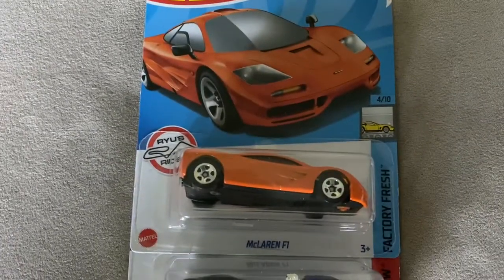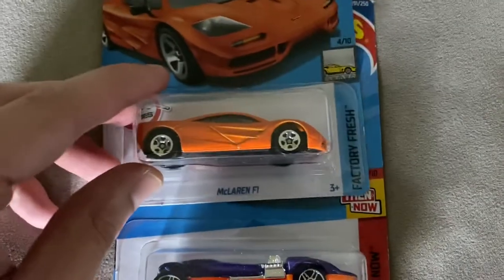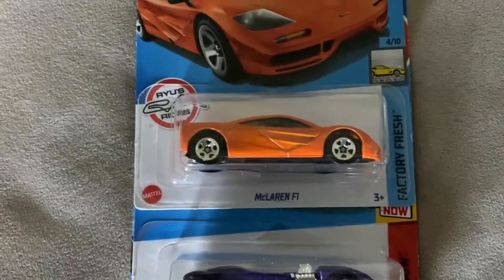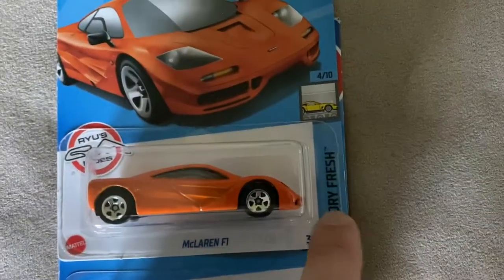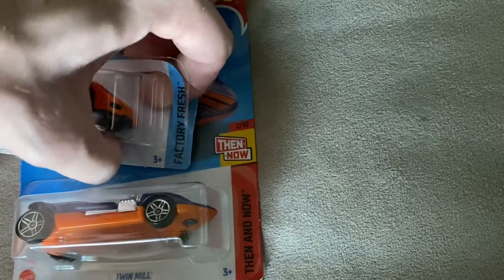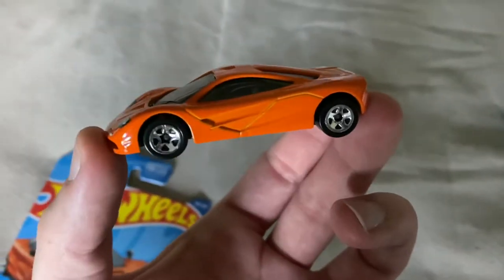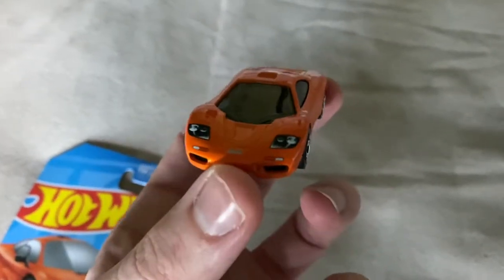This is kind of like a light blue with gold wheels - it's actually really cool. Light blue, there's some red back there, you got those wheels back there. It says Comp Cams on the side. Cool looking truck. Next we have the orange version of the McLaren F1. This looks really awesome in orange. I have the black version, but I thought the orange version would also be good for my collection. This is from the Factory Fresh series.